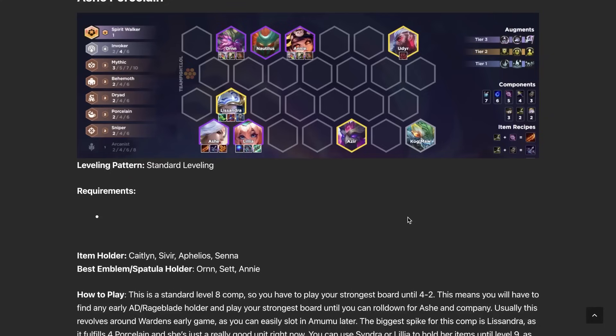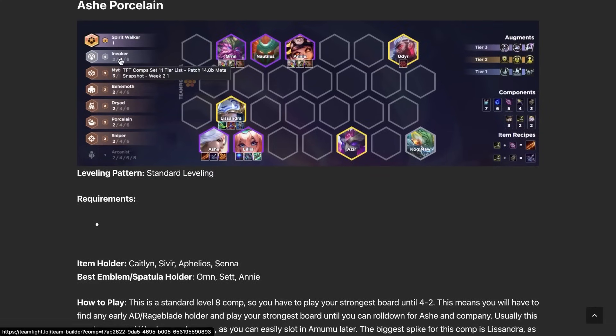In the front row we have solid tanks, and we have five four-cost units in this comp: Ornn, Nautilus, Annie, Lillia, and Ash. Whenever you roll at level eight, you're able to hit something to stabilize your board depending on what items you have. If you have AP items, throw them on Lillia; AD and attack speed goes on Ash; tank items work on Nautilus or Annie. Then you can go level nine or stay level eight and go for three-star four-costs, which have been dominating the meta. I've actually seen people hit three-star four-costs within the same game.